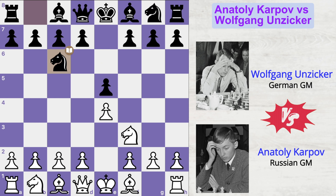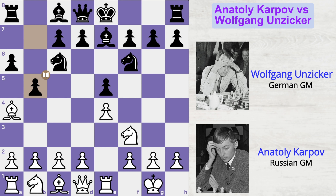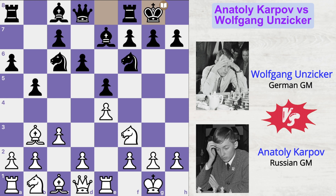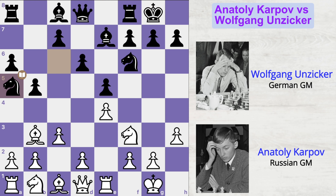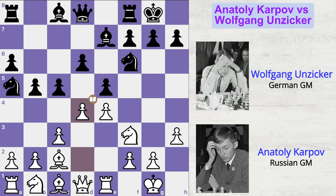e4, e5, knight f3, knight c6, bishop b5, a6, bishop a4, knight f6, castles, bishop e7, rook to e1, b5, bishop b3, d6, c3, castles, h3, knight a5, bishop c2, c5, d4. All these are pretty standard opening moves.